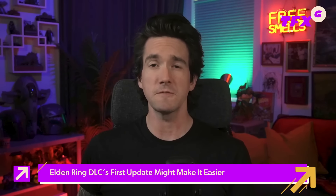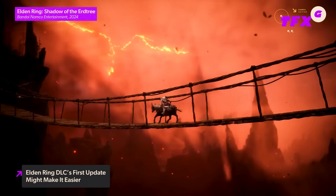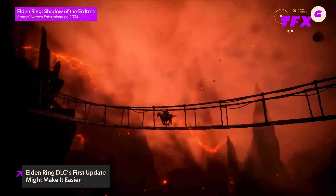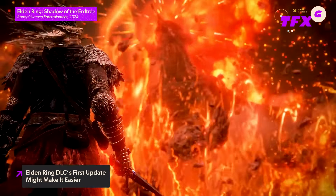Nobody expected Elden Ring's Shadow of the Erdtree expansion to be easy, but if you're struggling to the point that it's more frustrating than fun, good news — the first post-launch update will include some balancing tweaks that'll presumably work in the player's favor. Posted on the Bandai Namco blog, the patch notes for update 1.12.2 detail a number of bug fixes, but also some changes to gameplay. For starters, the attack and damage negation has been increased for the first half of the maximum amount of blessing enhancements, and the second half will now be more gradual.